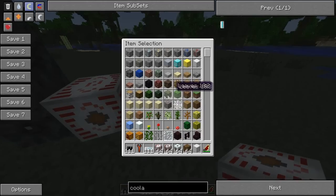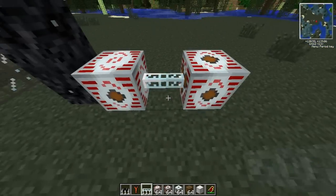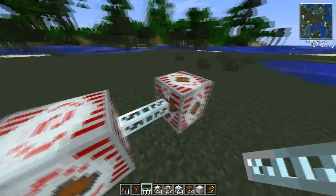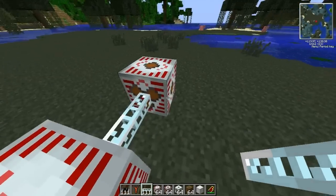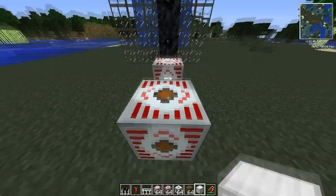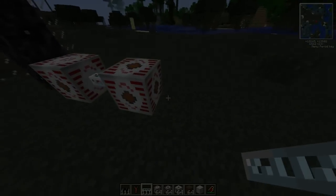Once you've got the MFSU you want a high voltage transformer. Plonk it down and then connect a glass fibre cable — it carries current extremely well — into the high voltage transformer. What this does is convert power from 512 EU/t down to, I believe, 128 EU/t. This is still too high for most machines, so you further step it down by adding a medium voltage transformer.